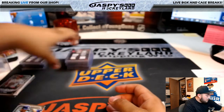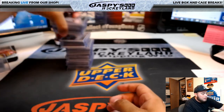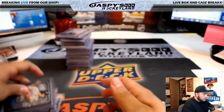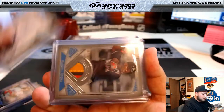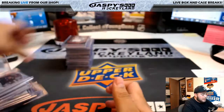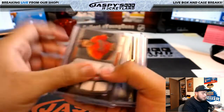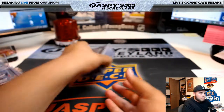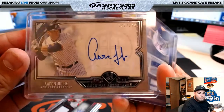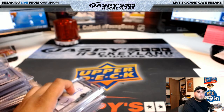Well guys, there you go - that was the break. No randomizers to do here. Let me give you a quick recap if you missed any or are just tuning in. I think this was a pretty solid break - a couple of patch autographs, David Dahl, Robinson Cano. We hit an Aaron Judge autograph, 42 of 299, and the Dexter Fowler redemption for the Cardinals. JaspiesHobbyland.com - I'm Jason, and I'll see you guys next time. Bye.